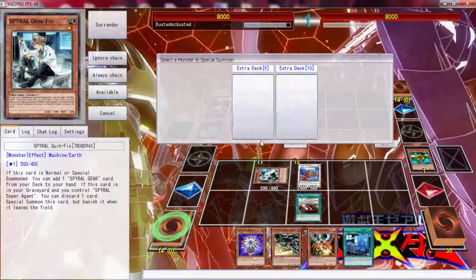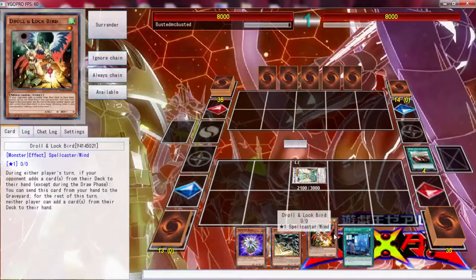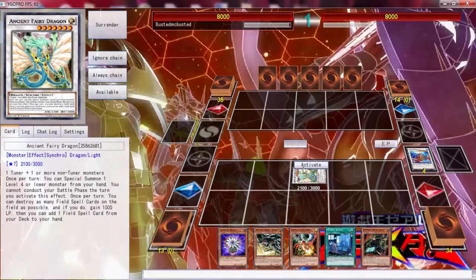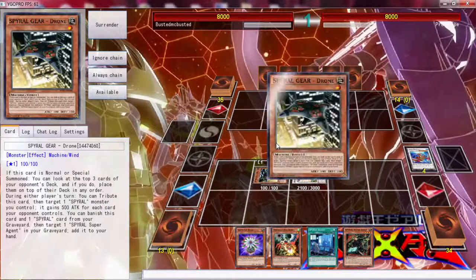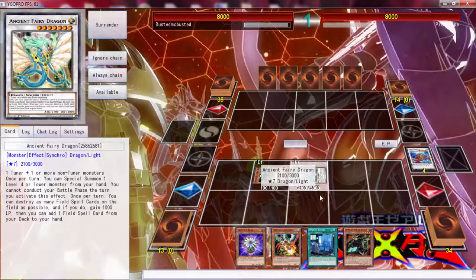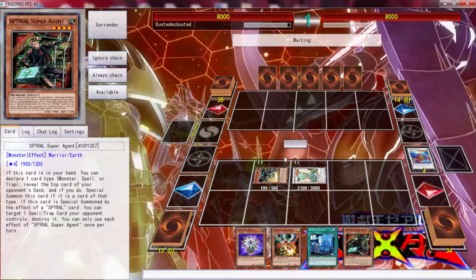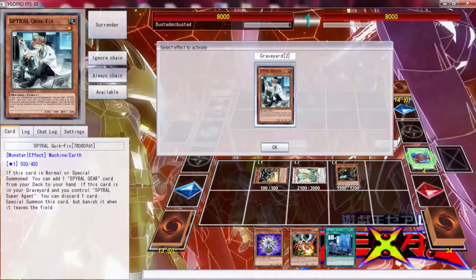What we can do now is go into Ancient Fairy Dragon, and then with Ancient Fairy Dragon we can get double Resort pretty much. Actually, we don't even need the Resort — we can get this Drone out already. With the Drone we can see the top three. Oh, we're playing against Spirals! I'll put this first, this second, and this third. I'm going to give him Terraforming at the top because I already know the end game.